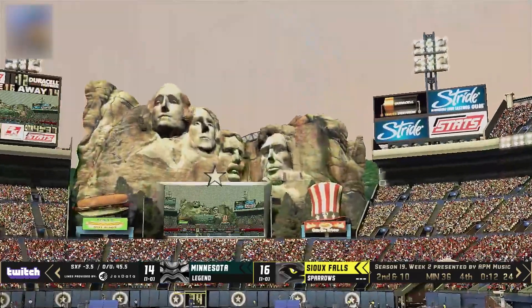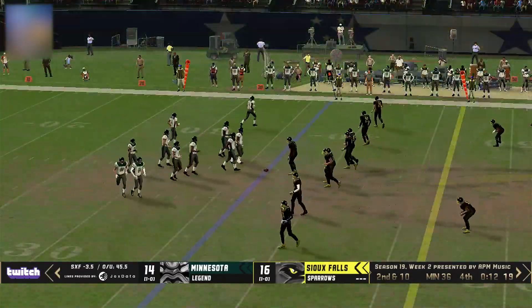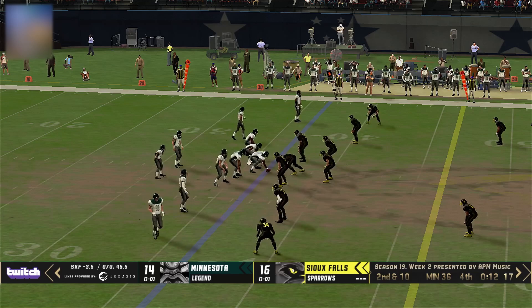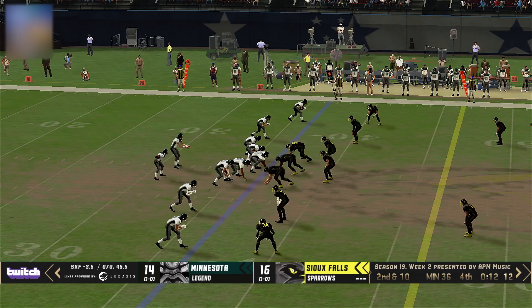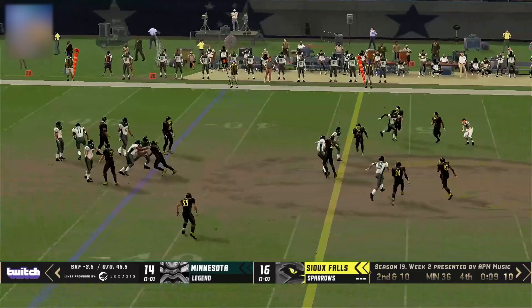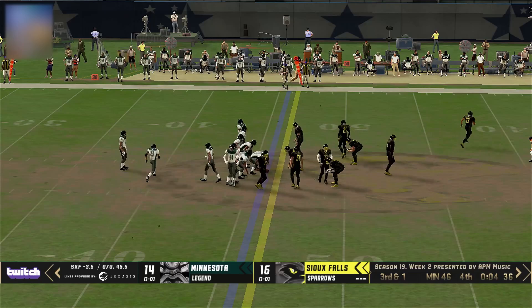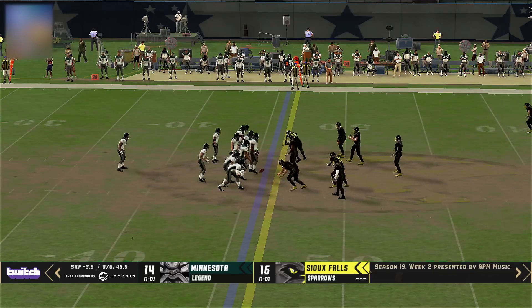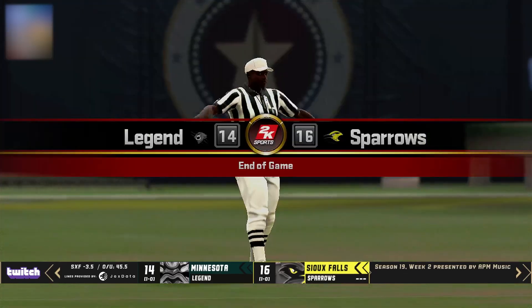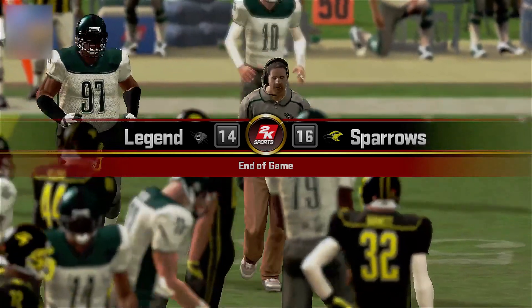Need to get to within the 35-yard line of Sioux Falls and get out of bounds, or just go for it all here. Two wideouts to the left, two wideouts to the right with Hart in the backfield. Off to Reno's right — Reno looking over the middle, caught short of the marker. They hurry up to the 46-yard line, Reno trying to get his man set — two seconds, one second — and the clock has expired on Minnesota. Sioux Falls take the win, 16-14, in an instant classic.